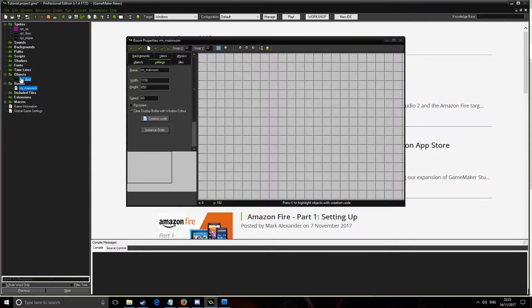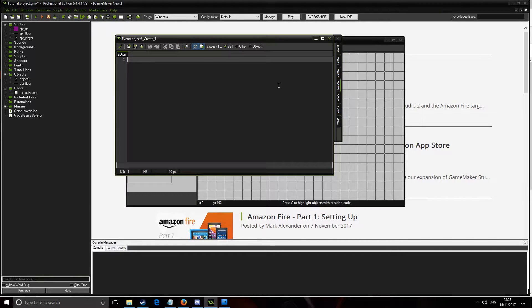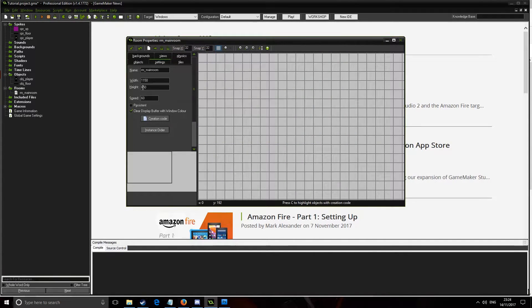Create a new object and call it Object_Player, assign the sprite, then make a new create event. In the code put: global.playerLevel = 1, global.playerXP = 0, global.playerXPTarget = 100. So the player starts at level 1, with zero XP, and their target XP is 100. Every time we hit the target XP it's going to double the XP target to make it harder and harder.